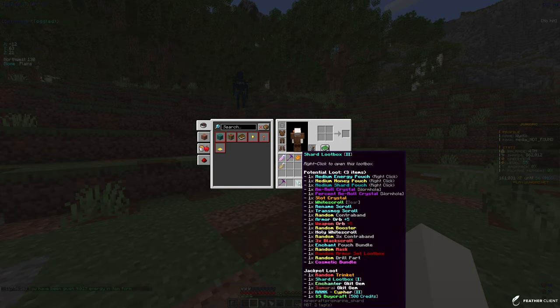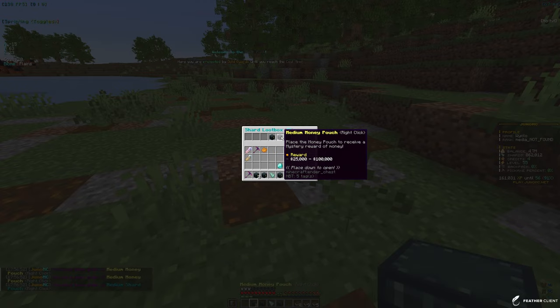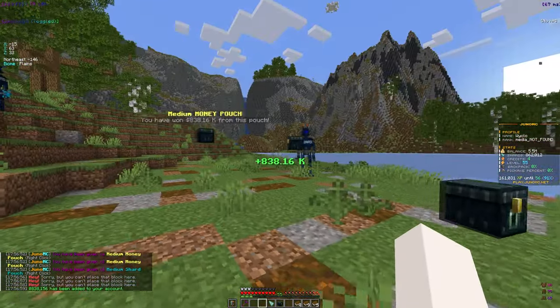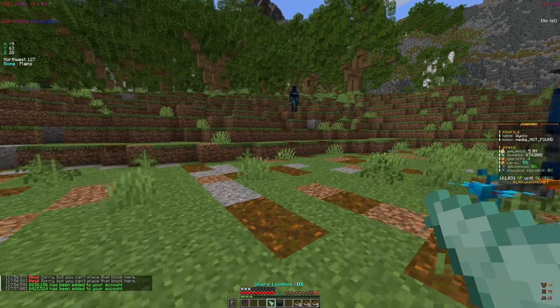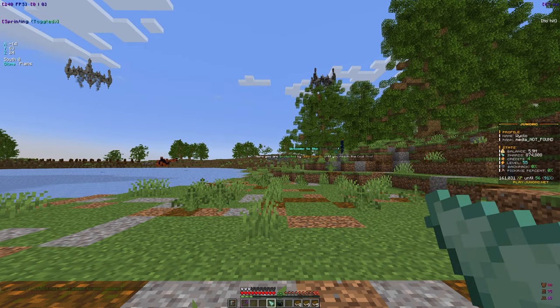Now the second shard lootbox, which should be a little bit better. We got medium money, medium money, and a medium shard — not bad. We now have 4.7 mil so I might buy a cell later in the video, stay tuned for that. We got almost 2 mil from that one.